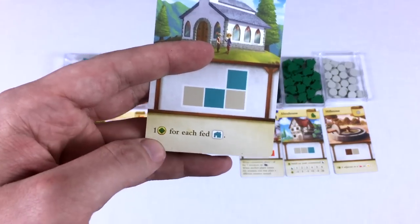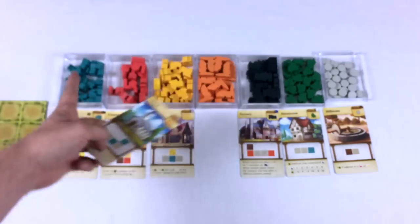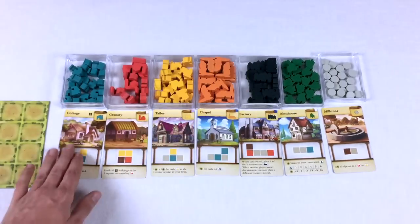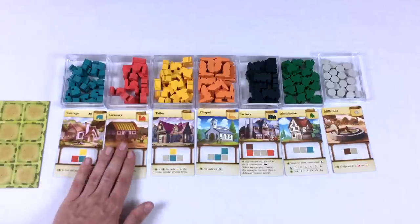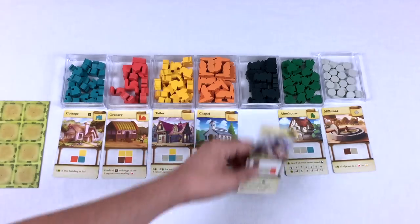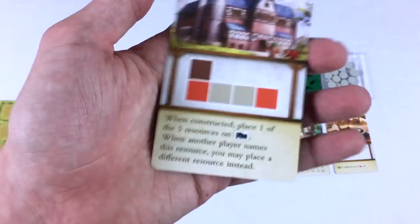The chapel gets one point for each fed cottage. There's a nice interplay between the granary, cottages, and chapels — they all play off each other.